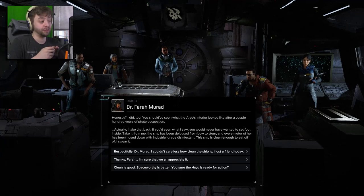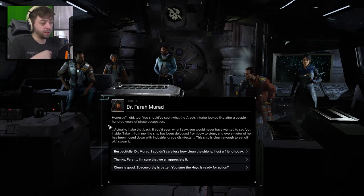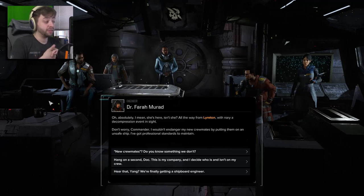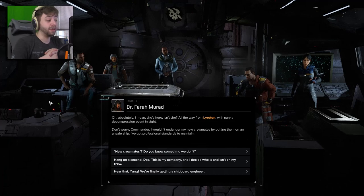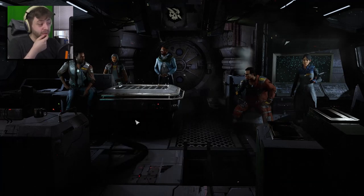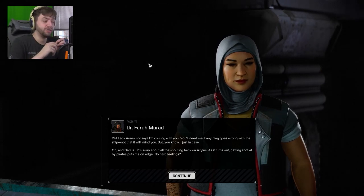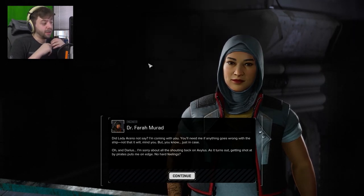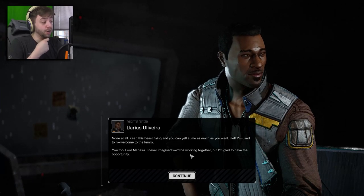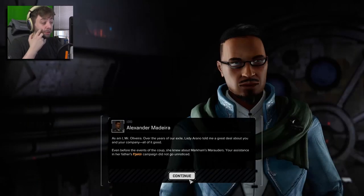Clean is good — space-worthy is better. You're sure the Argo is ready for action? Absolutely. She's here all the way from Liriton, with only one area decompression event. I wouldn't endanger my new crewmates by putting them on an unsafe ship — I've got professional standards. I'm coming with you — you'll need me if anything goes wrong. And Darius, I'm sorry about all the shouting back in Exilis. Getting shot at by pirates puts me on edge. No hard feelings — keep this beast flying and you can yell at me as much as you want. Welcome to the family.